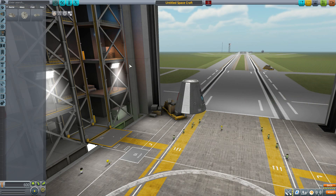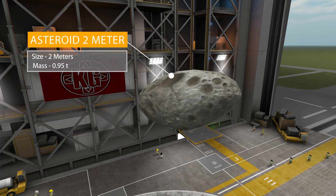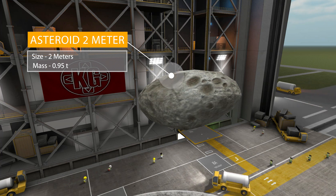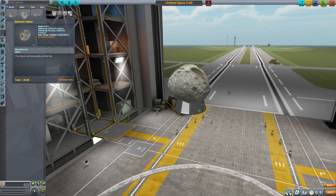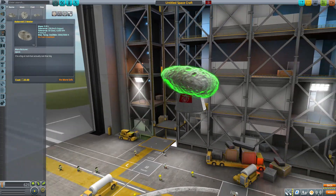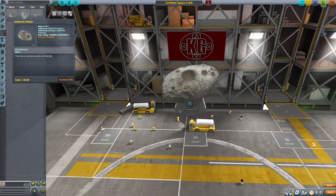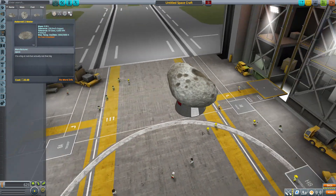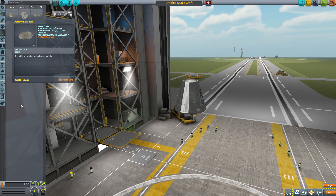In the structural tab you'll find the three asteroids that make up this simple but amusing little pack. The first one is the Asteroid Two Meter — two meters in size with a mass of 0.95 tons. If we pop that onto our capsule, you can see it's an elongated little oblong asteroid. I'm happy it's not just a textured ball — it has an interesting shape and pretty good texturing with all the little pot marks.